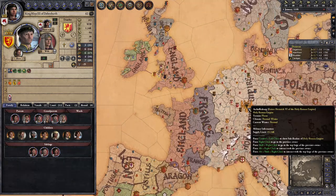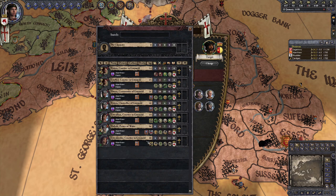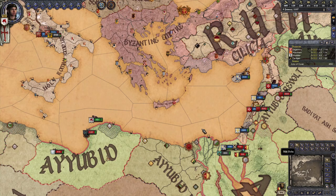Step three: while you're waiting for the assassination to fire, a crusade will be called — pledge your troops to it. Pick your already married uncle who isn't going to have any more kids to be your beneficiary, and build up your levies as much as possible, sending them out a couple months before the actual start date of the crusade to wherever the target location is. Who am I kidding? It'll be Egypt. It's always Egypt.